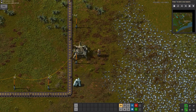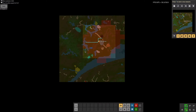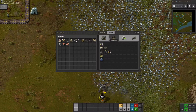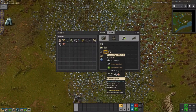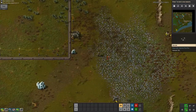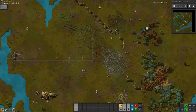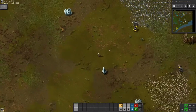This radar will essentially be scanning areas out farther than where we can just see in this little tiny part of Quebec. The other thing I'm trying to do is automate the mining and smelting of iron ore. This is going to become a big thing later on, this whole automation, because that's what Factorio is all about.